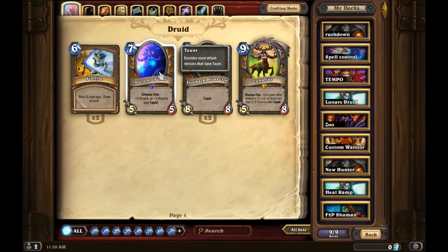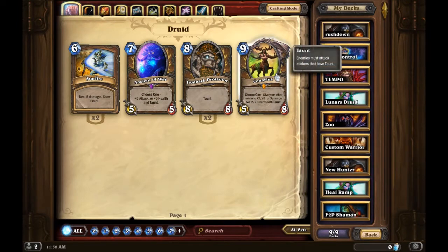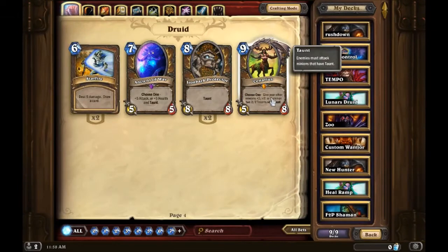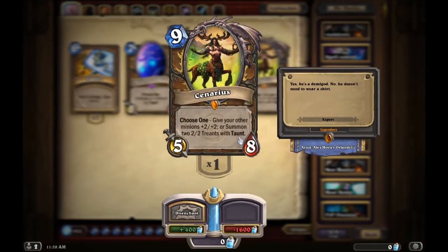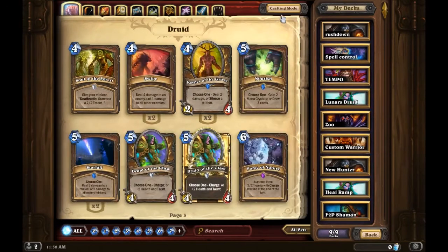Ironbark Protector is also really good, but if you have Ancient of War just run him. If you don't have him — which you probably won't — Ironbark Protector is a good replacement since he is a basic card. And of course the legendary Cenarius, the only legendary I have. He's really good: give your other minions plus two/two — useful in token decks with lots of minions on the field — or summon two two/two Treants with taunt, good in defensive style decks.